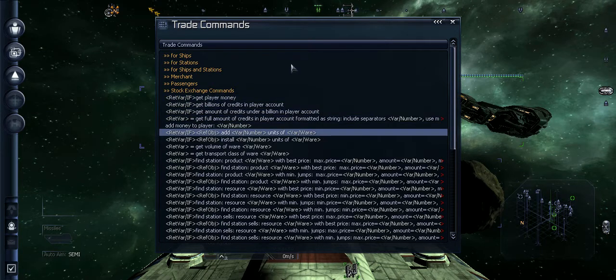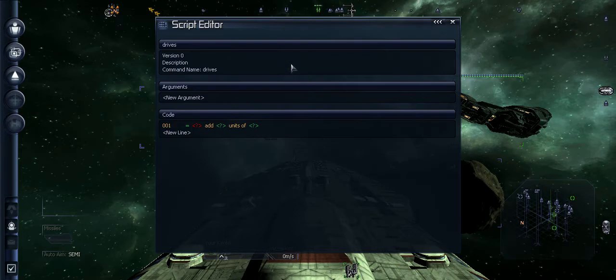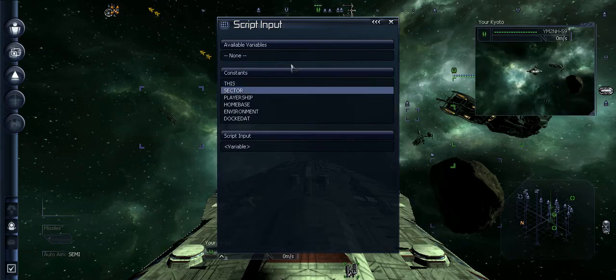It will be the sixth line from the top. Hit Enter. Click 'No Refunds' — the first question mark. Enter here. Select this one — not sector, but this.